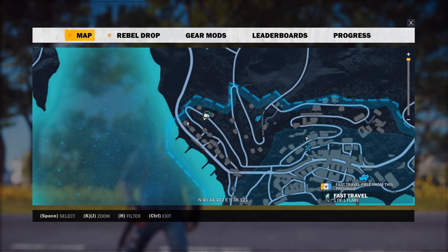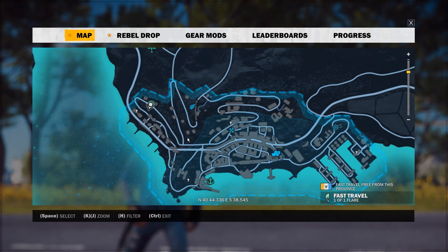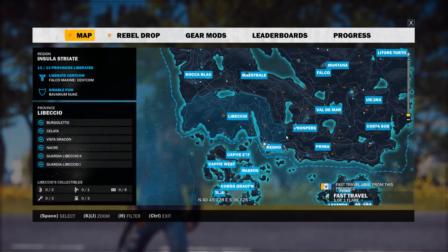What you can do is complete this race, and after every single race in Just Cause 3, you get to keep the vehicle that you were just in. So you can use this to complete the race and then bring it to a garage, and I will show you how to do that.